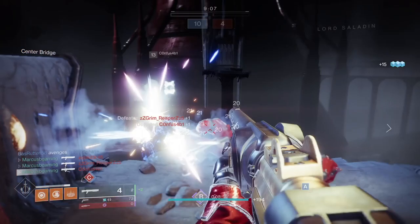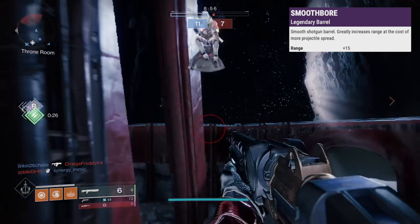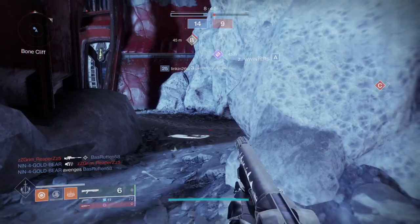Now let's talk perks you might want. Rifle Barrel adds 10 range but takes 15 handling. Some people like Small Bore which adds 15 range, but it increases projectile spread, and that makes kills more inconsistent in my opinion. Small Bore comes with 7 range and stability. Quark Skull Rifling adds 5 range, stability, and handling, and Full Choke tightens projectile spread.